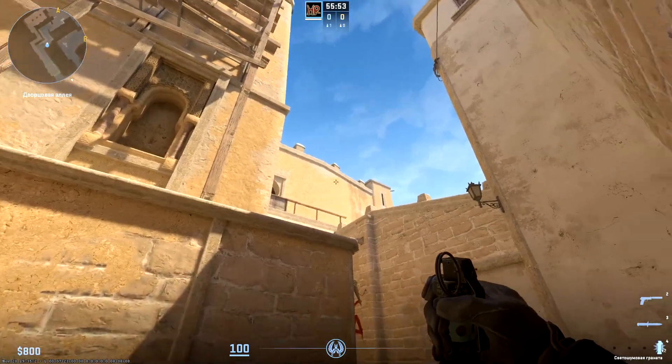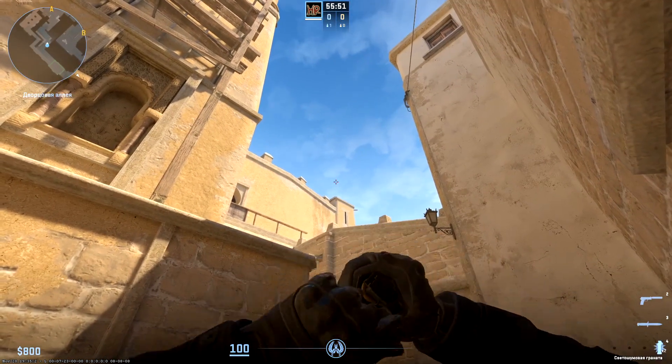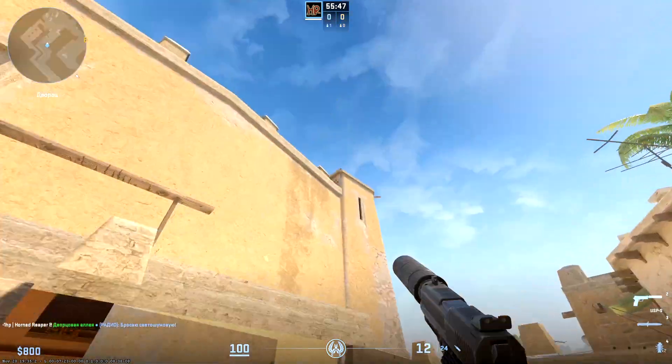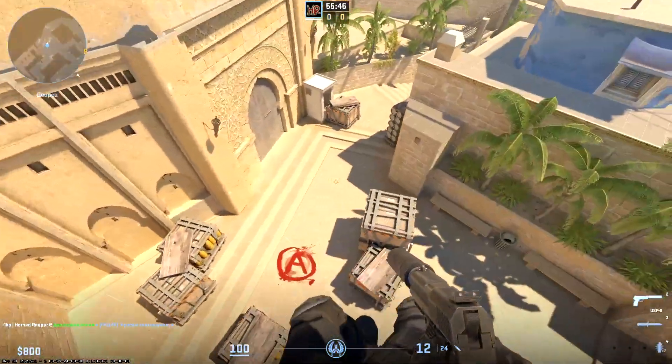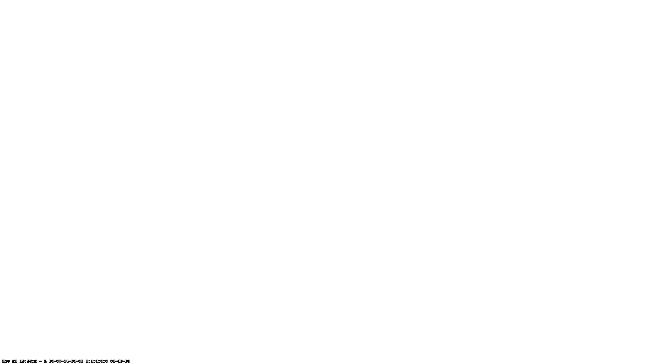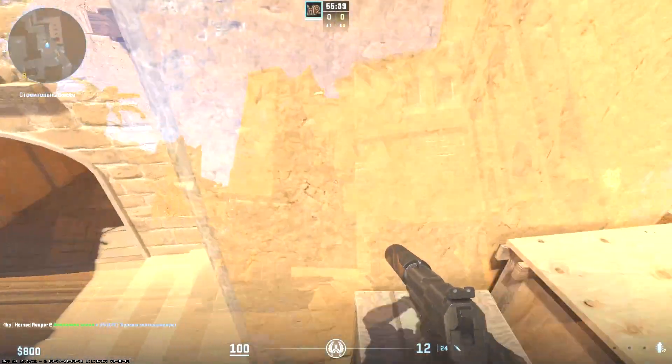As usual, let's start with T spawn with a flash for peeking from palace. Stand here and aim that space in the sky. You should throw on run and in jump because the throw must be high. The flash blinds a lot of A positions so it allows you to come to A from palace easily.